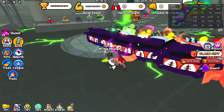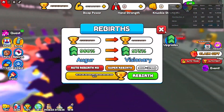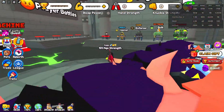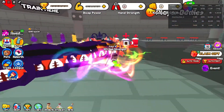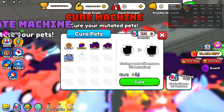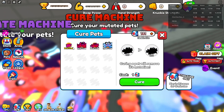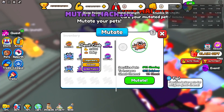In today's video, I'm going to be opening 100 diamond crates to see what I get. Before we get into the video, remember to hit the subscribe button and like the video. Four new crates have been added into Arm Wrestle Simulator: Rust, Silver, Gold, and Diamond crates. I have no idea if they're going to be in the game permanently or if they're going to be in the game for the same amount of time the new Atlantis world is.